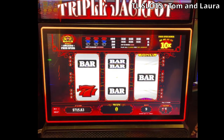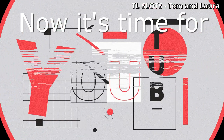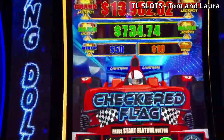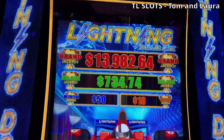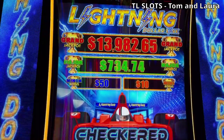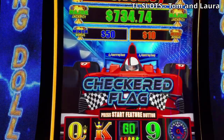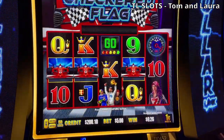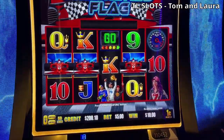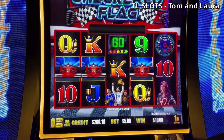Everyone have a blessed day, we'll be talking to you soon. Bye for now. Lightning Dollar Link — Grand at $13,982, Major $7.34, Minor $50, Mini $10. All right, babe — one penny denom, $5 on the spin. You ready, babe? All right, let's spin this puppy, here we go.